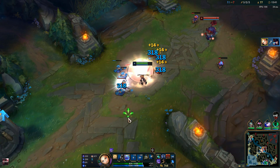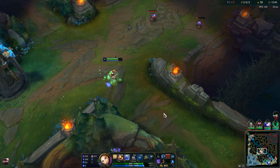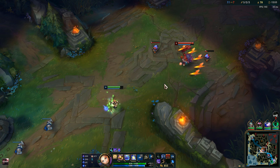Always try to combine your ultimate with your Q. If you have a difficult time hitting your Q, then use your E first because the zone will slow any opponents in it, so it makes it easier for you to hit your skill shots.